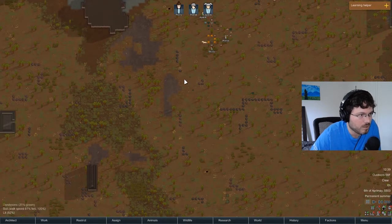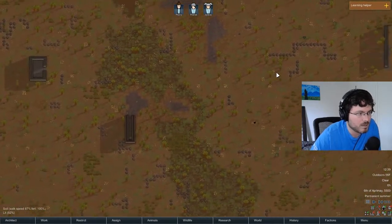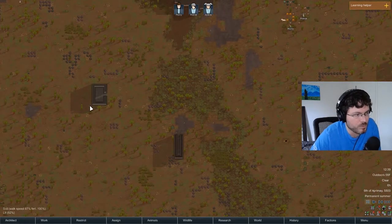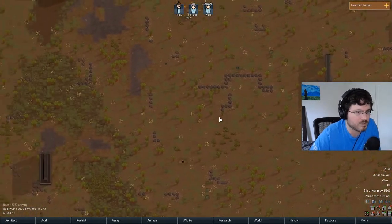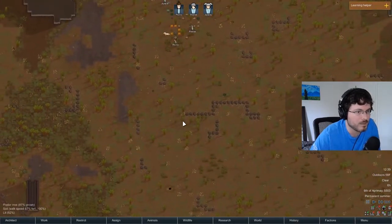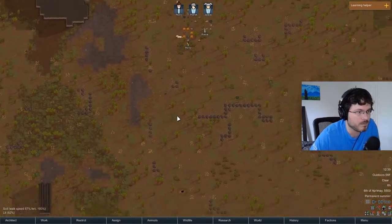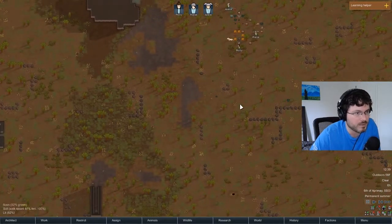I'm thinking we can start building our initial shack right here in this clear zone, which lets us use the darker area for our garden. We can eventually have geothermal power up here too. Sometimes you can make use of existing structures on the map - if there's a partial room you can just throw a door in and use that as your starting room, saving some initial wood.